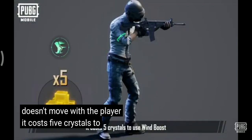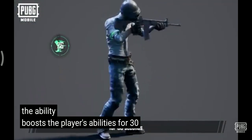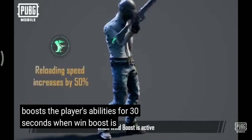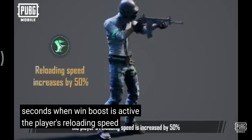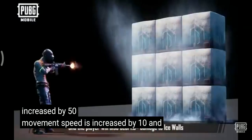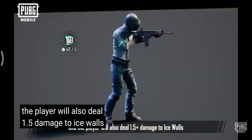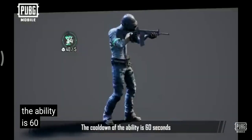It costs five crystals to use Wind Boost. The ability boosts the player's abilities for 30 seconds. When Wind Boost is active, the player's reloading speed is increased by 50%, movement speed is increased by 10%, and the player will also deal 1.5 damage to ice walls. The cooldown of the ability is 60 seconds.